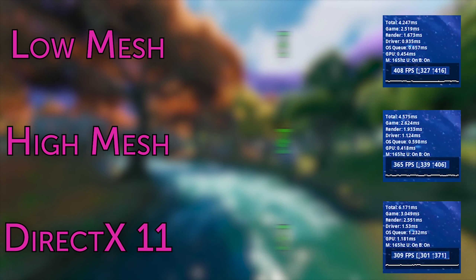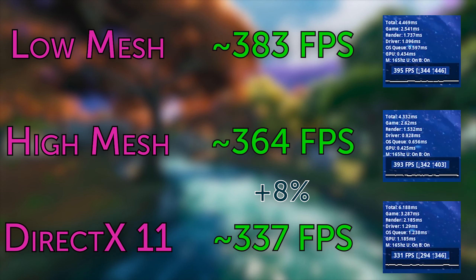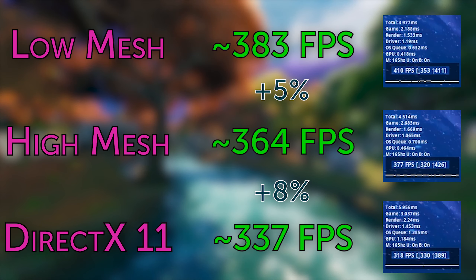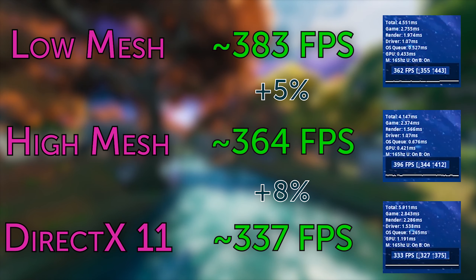First, FPS differences. When uncapped, performance mode with high meshes averaged about 8% more FPS than DX11, and low meshes averaged about 13% more than DX11. So if you have trouble keeping a stable frame rate, low meshes is the clear winner here.